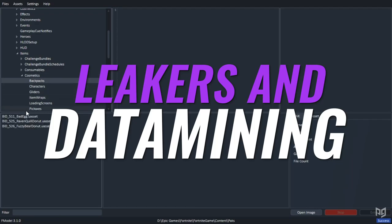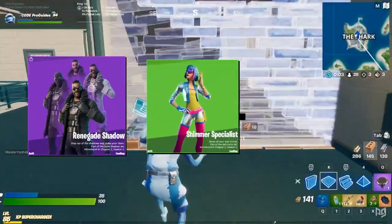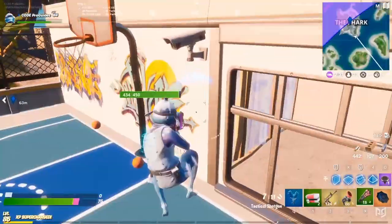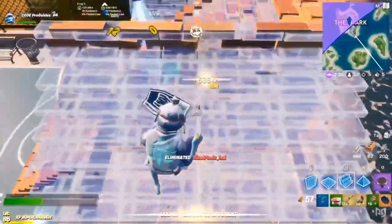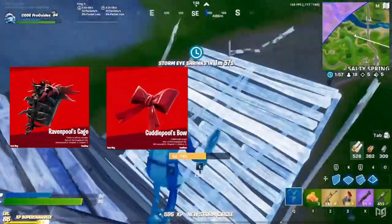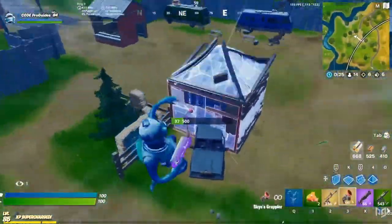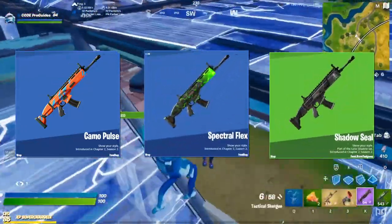As with any Fortnite update, dataminers have been able to discover a whole host of new cosmetics added to the game files. The Renegade Shadow, the Shimmer Specialist, and a new unnamed skin have all been added, meaning we'll probably see them in the shop soon. There was also a new ID for a Nintendo Switch exclusive skin, though we haven't got any visuals for that one so it's probably still in development. There are four new backblings: Ravenpaw's Cage, Cuddlepaw's Bow, the Blast Radius, and a strange new legendary item without a name yet. There's one new glider and one new harvesting tool — the Shadow Stalker and the Steel Shadow — alongside three new wraps: the Camo Pulse, the Spectral Flex, and the Shadow Seal.